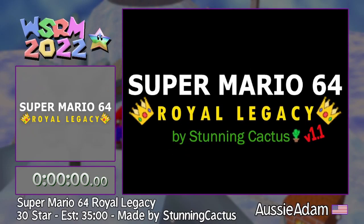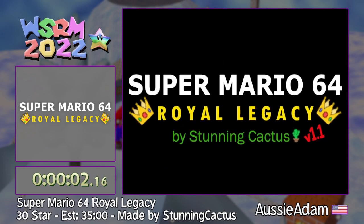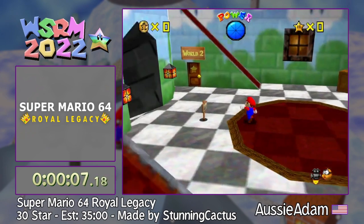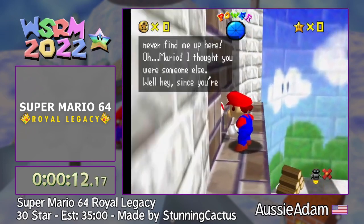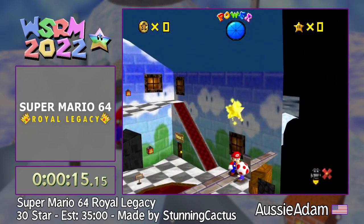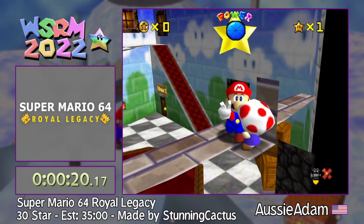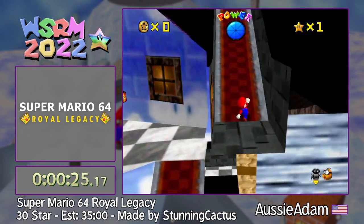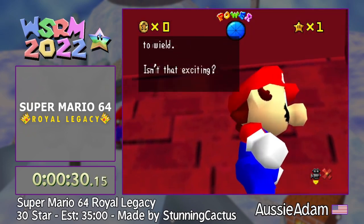Sorry for saying the S word. Let me count down from 3 — on go. 3, 2, 1, go. I apologize for my language; I usually don't speak French. But welcome everybody, I'm OzzyAdam. I am running SM64 Royal Legacy. It is sort of a sister hack to Sapphire, as StunningCactus, the creator, took inspiration from Sapphire when making it. And in the commentary booth is the one, the only, and now sober, Llamas.